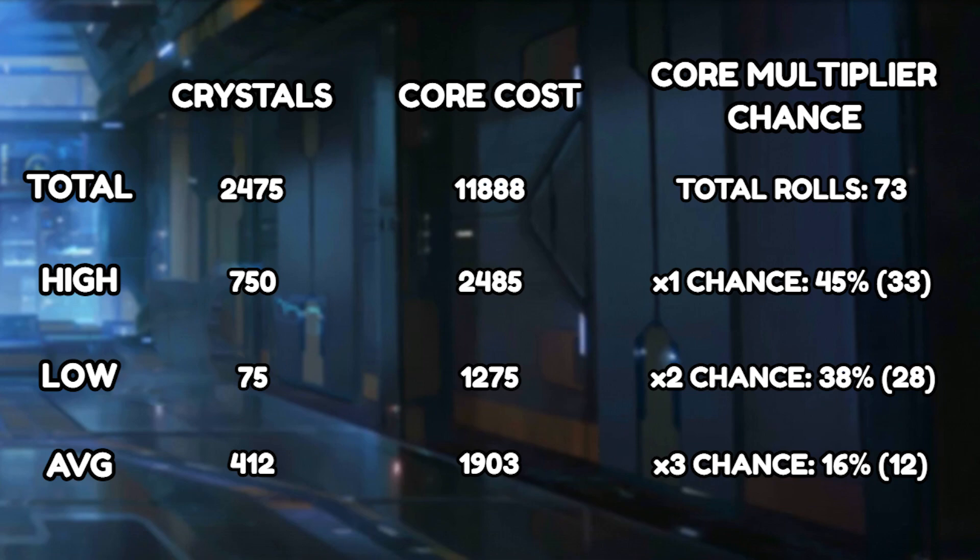I had another cosmic core run which you'll see in a few minutes that can cross-reference and validate these results. The last column shows the chance to get a one-, two-, or three-times multiplier each time you use cosmic cores. The one-times multiplier chance is roughly 45%, the two-times is about 38%, and the three-times comes in at roughly 16%. These numbers give you an idea of what to expect when finishing off a reward, so if you need a few more rolls you can plan your farming accordingly — if you're hoping for that three-times multiplier, farm a bit more just in case.